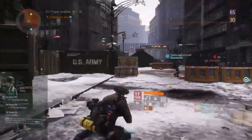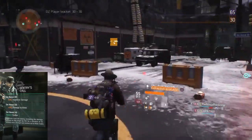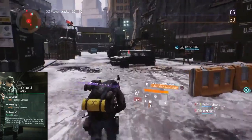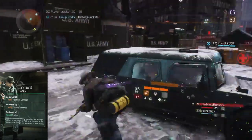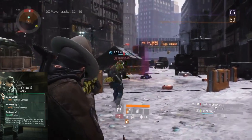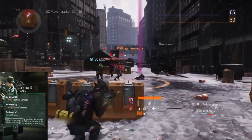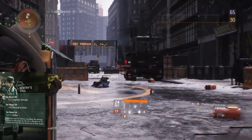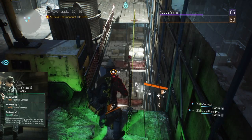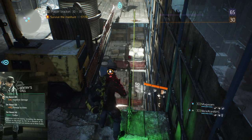The last one is called Sentry's Call. I'd say this is probably more for Marksmen — someone sitting back and sniping. With two pieces on, you get plus 30% headshot damage. With three pieces on, you get 20% damage to elites. With four pieces, you unlock the talent Striker: headshots mark the enemy, increasing damage inflicted on the target by 15% for 10 seconds each, and a target can receive up to three marks. Really useful if you've got a good Marksman rifle.